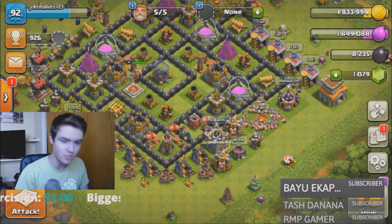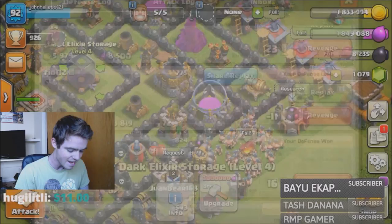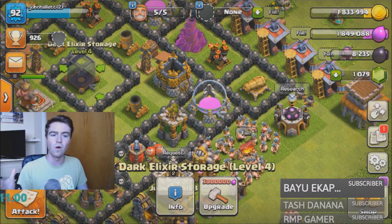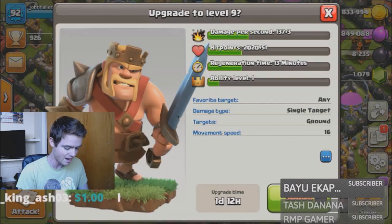I'm putting my dark elixir storage in the center of my base because when I do that, not many people get it. I've been getting 89, 69, 44, 71 — some guys didn't even get any. That's the goal: save up as much dark elixir as I can. For the first upgrade, I think we're gonna go for the King first because he's 30,000 — that's our goal.